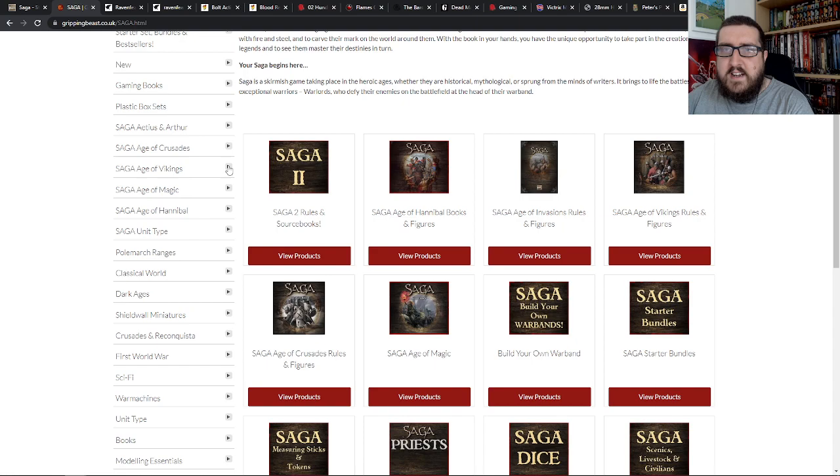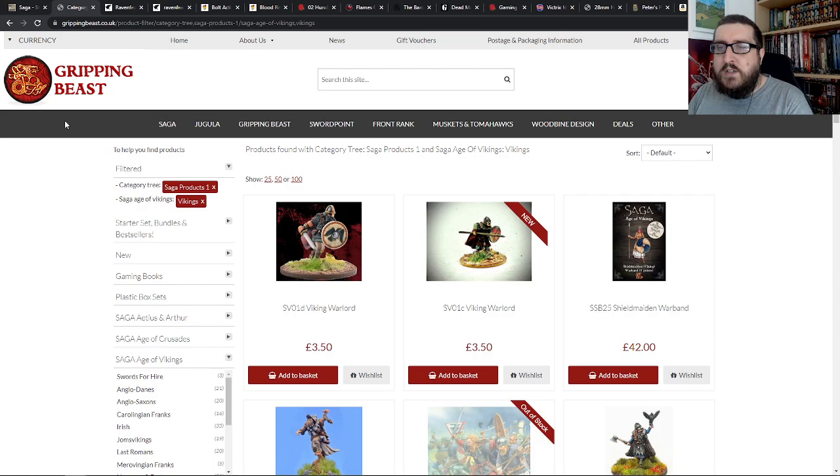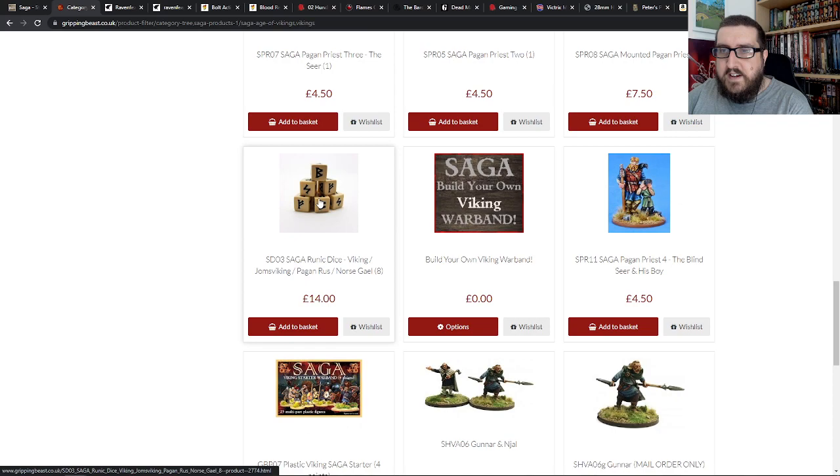The complexity for Saga comes in the addition of what's called battle boards. Each faction has their own battle board and their own set of custom dice. Those custom dice are then used to roll on the battle board. You use the runes or the symbols in order to enact special abilities. You can use the runes and all the things on your board to just move your troops around and do actions with them, but you can then do things that add additional flavour to the models.